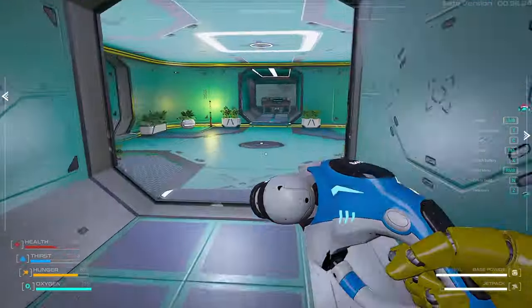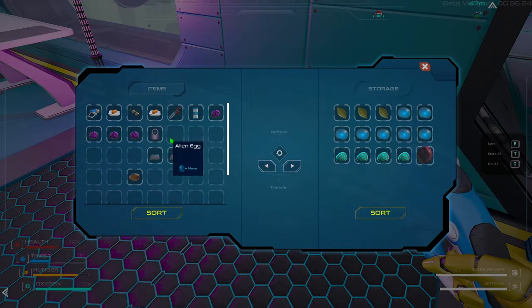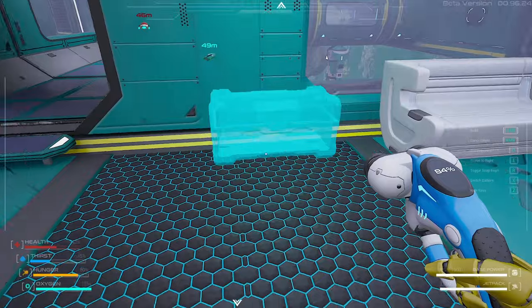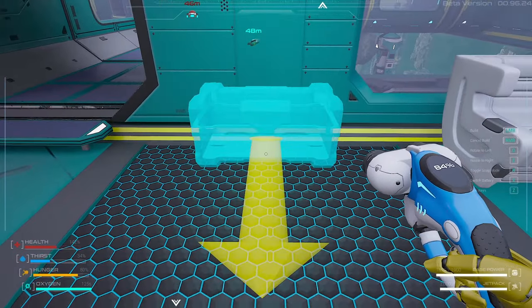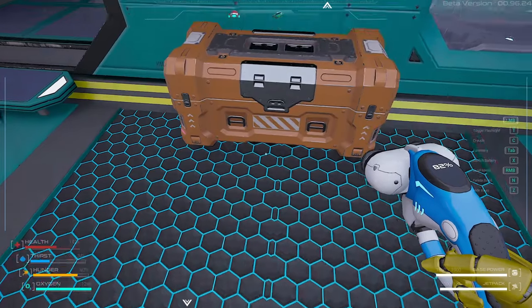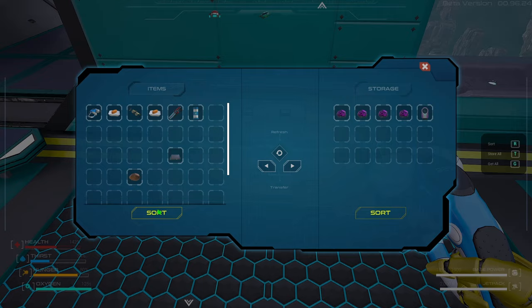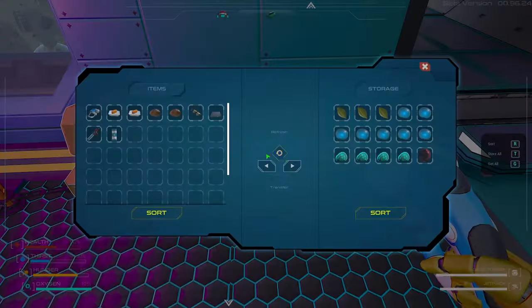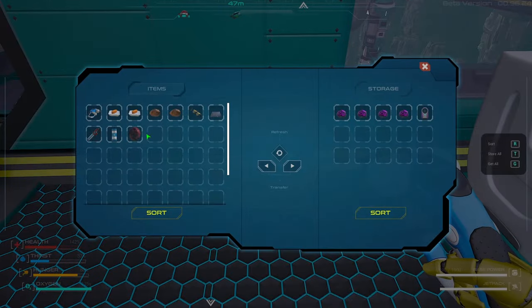Let's deposit these guys in here now — trust the chest. Alien egg? Oh my god. Let's deposit the rest in our other trusted chest. Can't put a name on this one. Alien egg — did I put it in here? Yeah, that is kind of creepy but it is what it is.